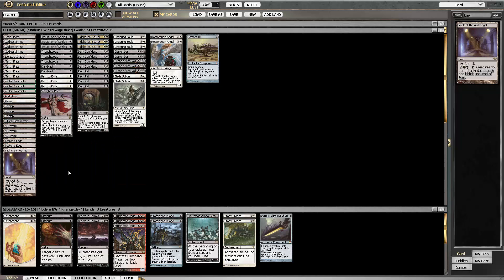One Vault of the Archangel to make all those small creatures into better fighters. It also has nice synergy with the first strike from Splicer. Keep in mind, Splicer also gives first strike to Mutavault, which is pretty handy sometimes, especially with Vault.